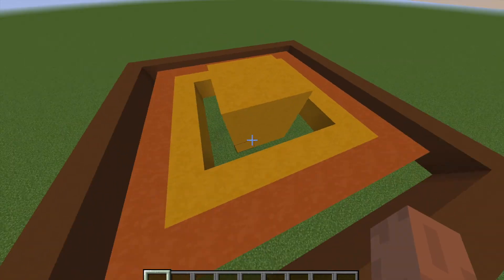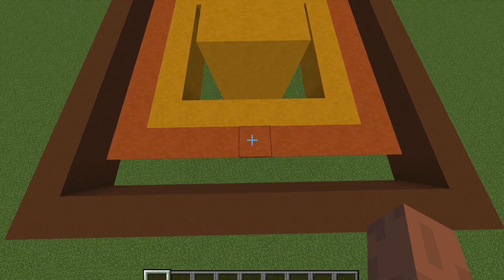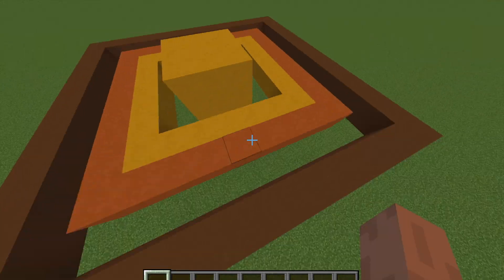Saturn is just a three-by-three-by-three cube — just 27 blocks. I made it with yellow terracotta, orange terracotta, and brown concrete rings, and I made the little gap in the rings too.